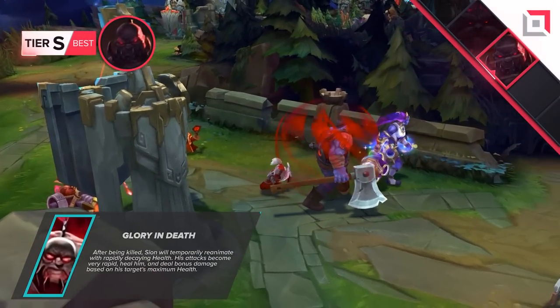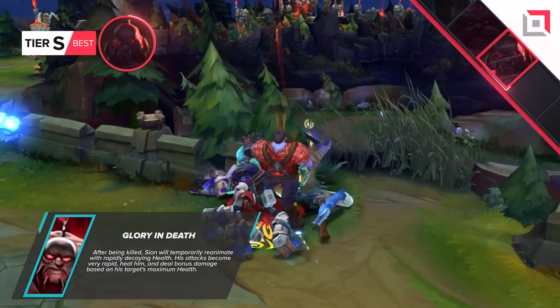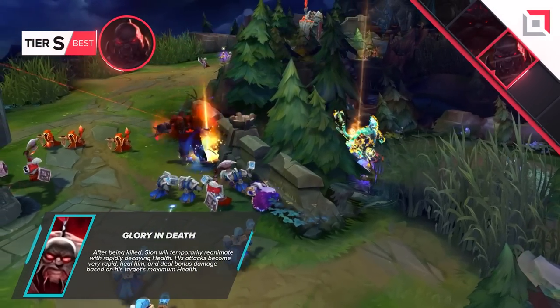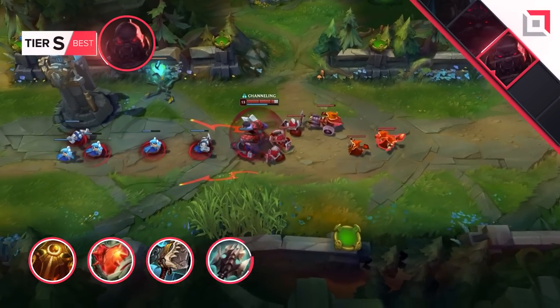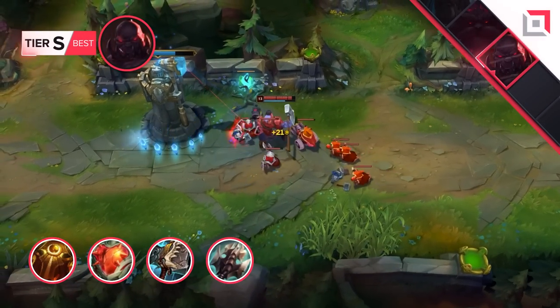Thanks to his passive Glory in Death, he can clear waves and collect leftover creeps, keeping pressure up even in death. Itemization is super crucial for Scion and the real power spike comes with his most dominant item combination: Sunfire into Heartsteel, followed by Hullbreaker, and finished with a Titanic Hydra. This item set will turn you into an absolute wrecking ball.